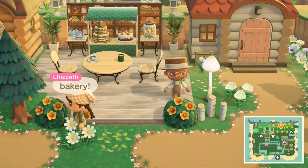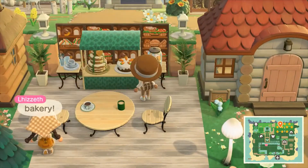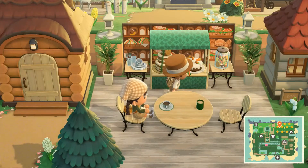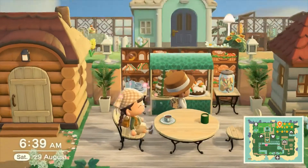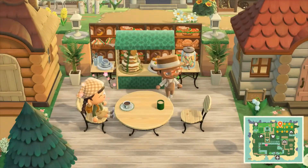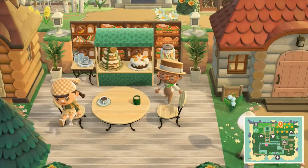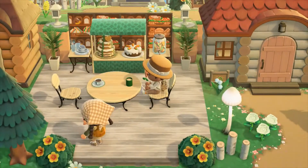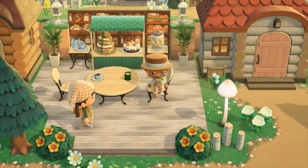Oh, the bakery! Oh, this is gorgeous! There's some nice baguettes there on that custom design, some sandwiches, and of course the wedding event cake. Oh, carrot cake! And of course some nice coffee here. It seems like maybe this one's a tea and the other one's like a black coffee.